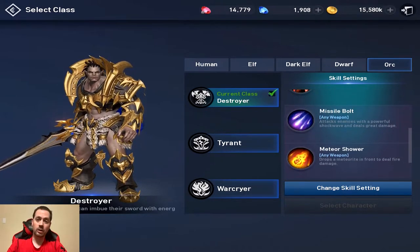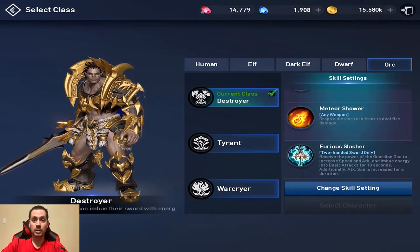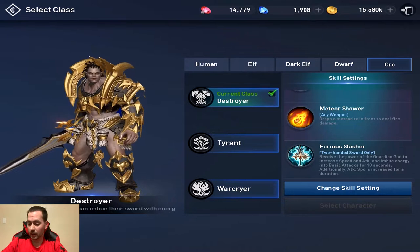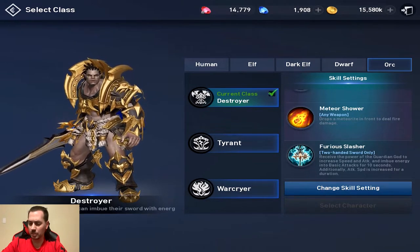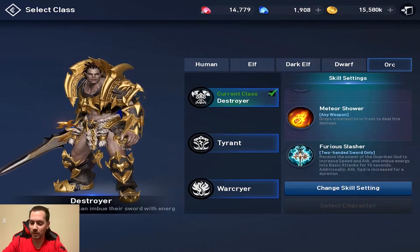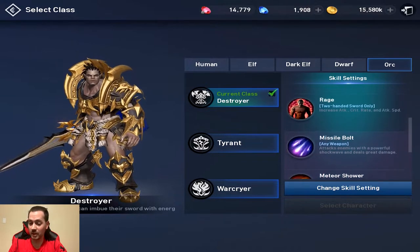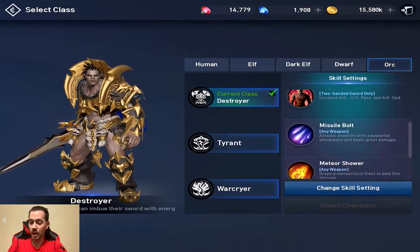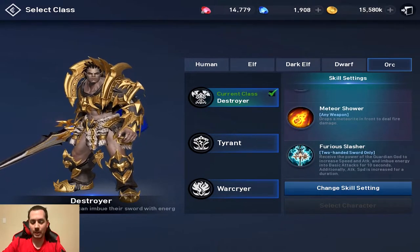Missile Bolt, Meteor Shower, Furious Slasher — the Destroyer's third class skill. You get an increase to speed and attack. You get energy imbued into basic attacks. It only lasts for 10 seconds so do your utmost. Also attack speed is increased for a duration. So you're going to combine that with his Rage for a lot of damage.